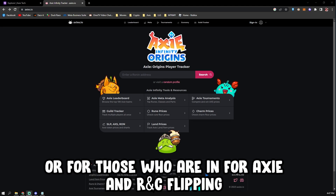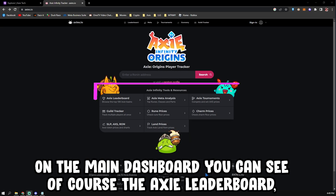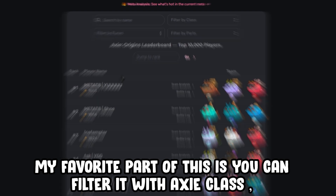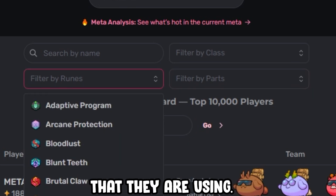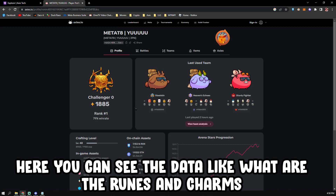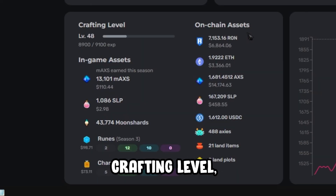For those who are interested in sniping the best team, or those who are into Axie and RNC flipping, this is the website for you — Axie.io. On the main dashboard you can see the Axie leaderboards, showing the top 100 players in the current season. My favorite part is you can filter it by Axie class, Axie parts, and also filter by the runes they are using. How convenient! If you click on a player, you can click on the profile tag and see data like what runes and charms they are using for each Axie, crafting level.